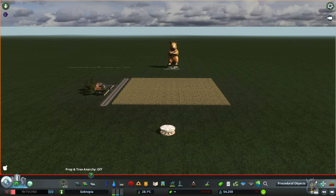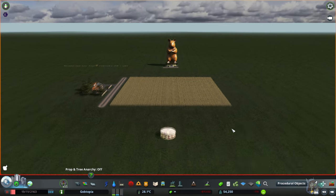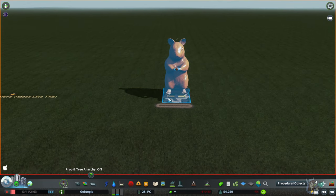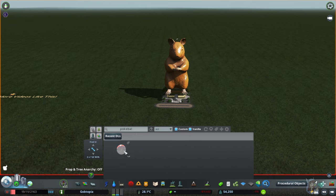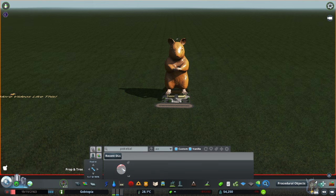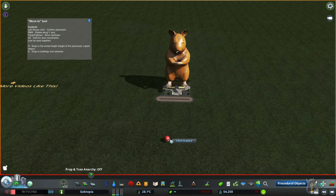Let's recreate all three of these PO usable items. We'll start with the first one — the pokeball and hamster — just sounds so fun. There are a couple of ways of making something a procedural object. First, you find the item in Find It, so we have our pokeball here, and the way that I personally do it is before I place it down I press this button on the right: Convert to PO, and then I place it.